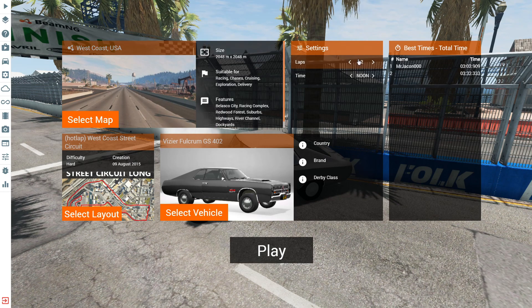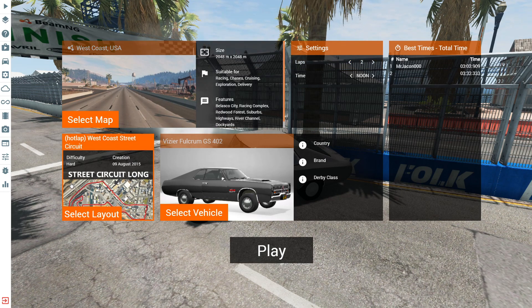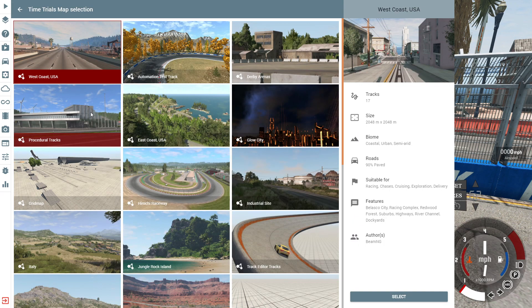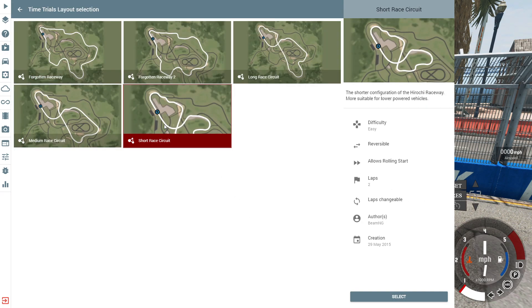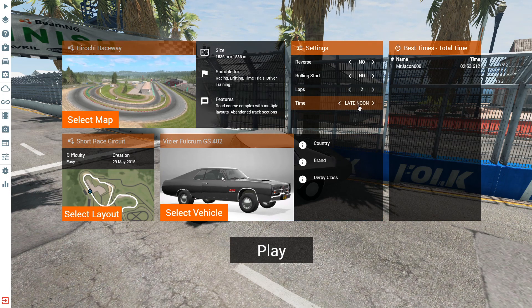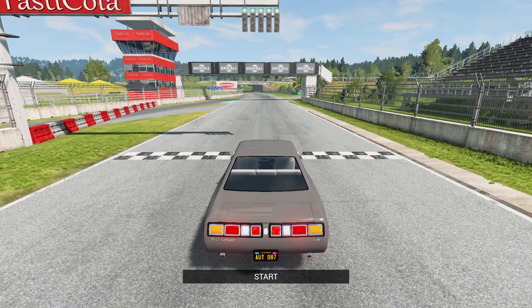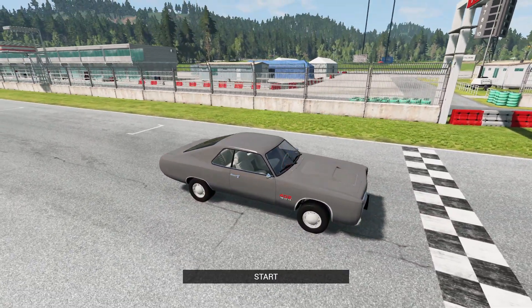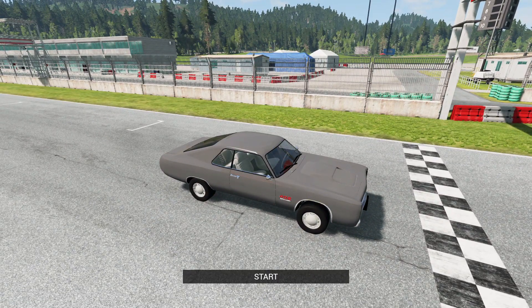We'll do one more time trial before we end things off somewhere like Brutal Slope. Let's try a different map — the Hirochi Raceway with the short race circuit mode, two laps in the late noon hours. Hopefully I can beat a lap time of 2 minutes 53 seconds with this vehicle. Here we are at the start and finish line with all green lines at the top, positioned about six feet behind the starting line.